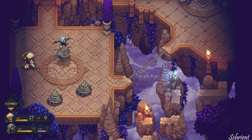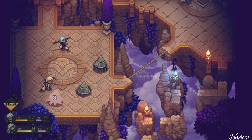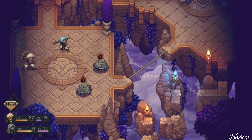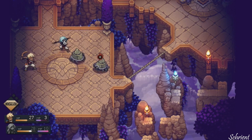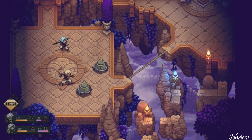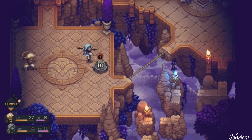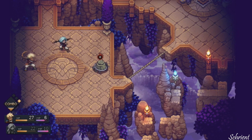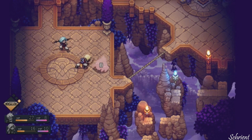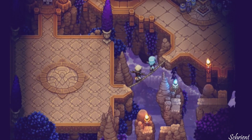I'll attack with Zale. Get our combo meter up. Too early. I do like the combat quite a bit. It's really cool. I'm sure it'll get even better as time goes on, we learn more skills. We have combo, and then we'll get more characters later on. 24 experience points. Nice.